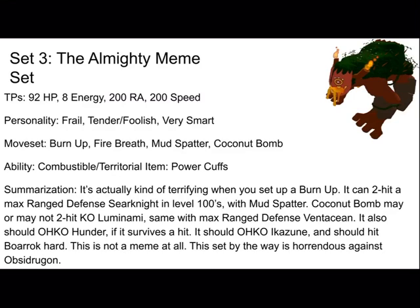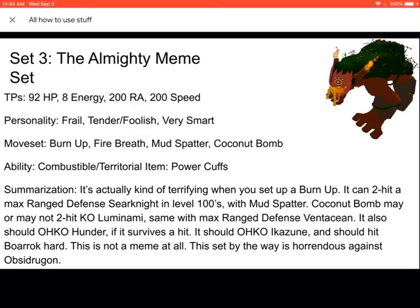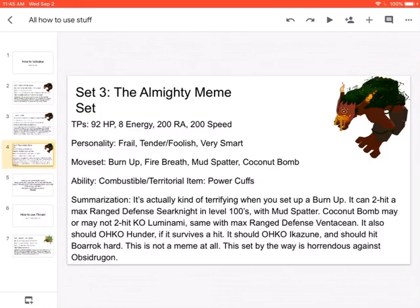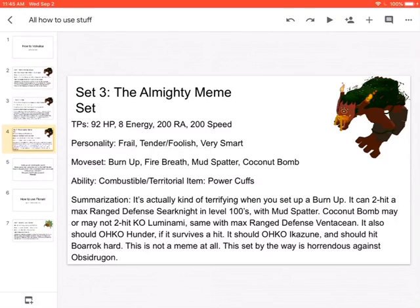Coconut Bomb may or may not two-hit KO Luminami, same with Master and its defense ventation. It also will go after Hunter if it survives the hit. It should hit Borok card. This is not a meme at all. But this side, by the way, is horrendous against Obsidure Gone. So I think that's it for the how to use Volkaloa video — make sure to like, subscribe to the notification bell, and see you guys later. Bye-bye.